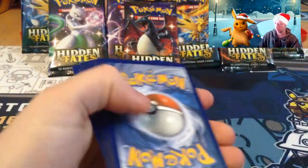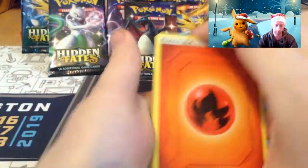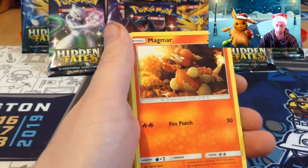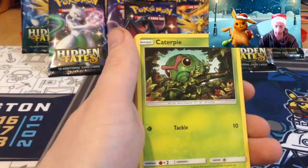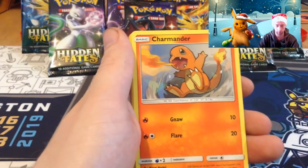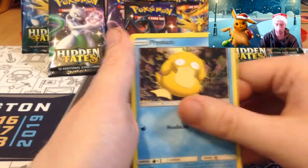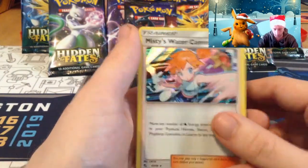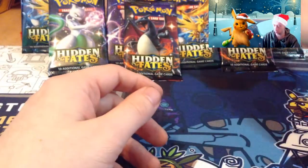What a way to kick it off! Fire energy, Metapod, Magma, Misty's Cerulean City Gym, Caterpie, Paras, Charmander, Slowpoke, Psyduck, Koffing, reverse Misty's Water Command — that's so nice! Wow, wow! We've had a few trainer pulls out of packs in this one.